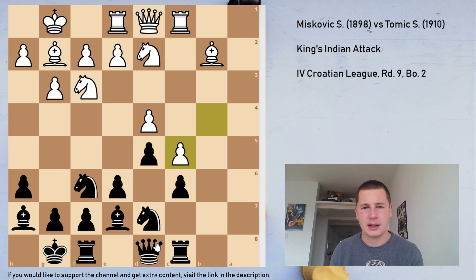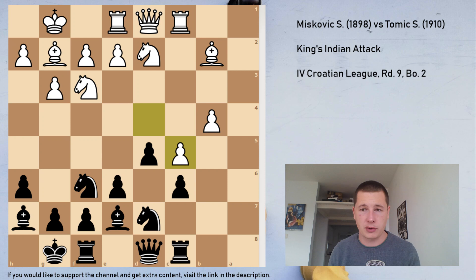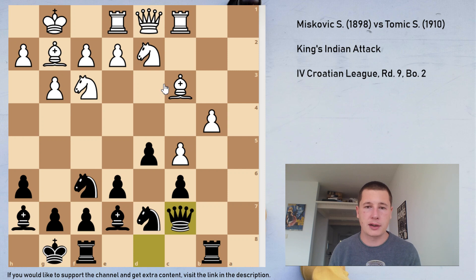If he takes with the b-pawn, something like Qc7, maybe Bc3 to save the bishop, and Ra8 — I should be able to exploit the fact that he has two very bad bishops with no scope. He took with the d-pawn, which is correct, but now Rb8, pressure, Bc3, Qc7, extra pressure, stopping anything coming into e5. That's what I want, and I want to play Ne5.